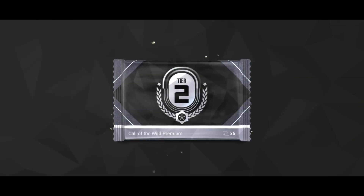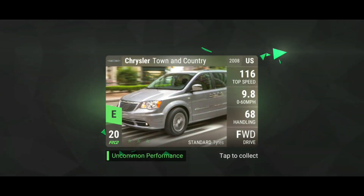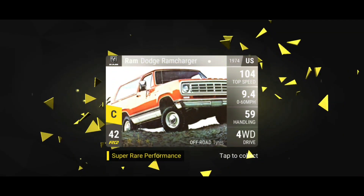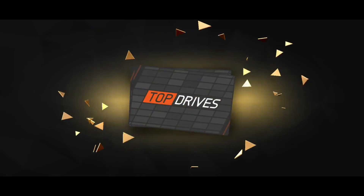We get a Call of the Wild surrounding pack and of course one of these ancient fossils, which is of course important for the challenge. But of course we'll see what we get from our surrounding pack. Super rare — I'll take that after we got a legendary from the last surrounding pack we had.